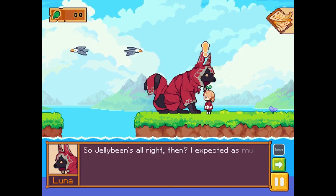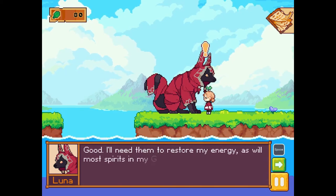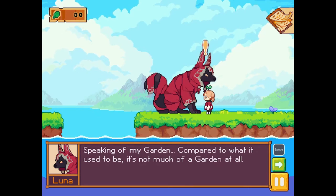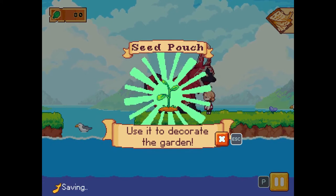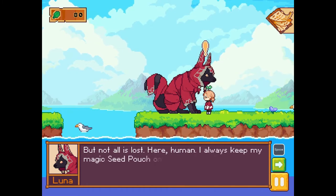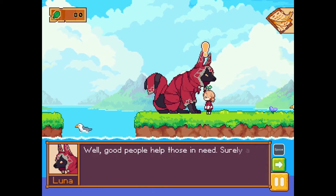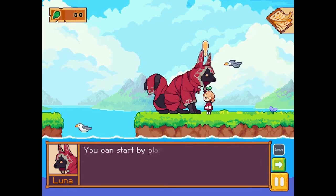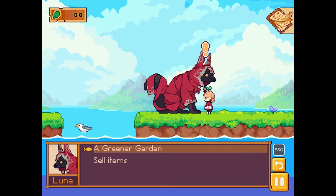'Jelly Bean's all right then - I expected as much. And is that fish I smell? Good, I'll need them to restore my energy, as will most spirits in my garden. Speaking of my garden, compared to what it used to be, it's not much of a garden at all.' Oh - a seed pouch! I can decorate! 'Good people will help those in need - you can start by planting at least one cattail and bringing me three cattail seeds.'